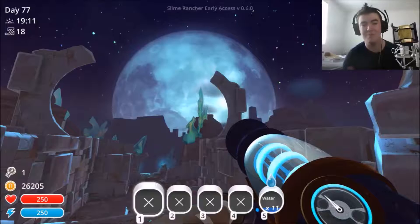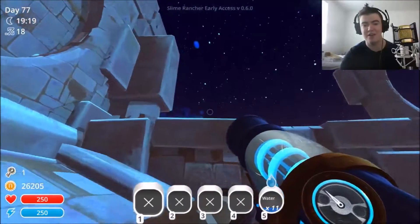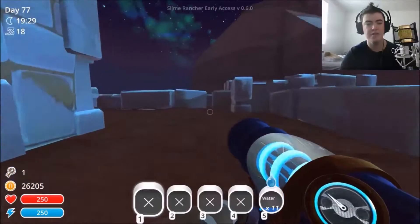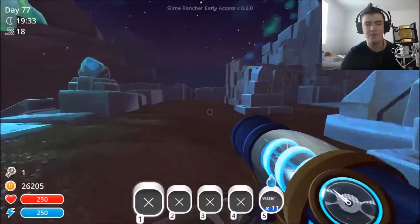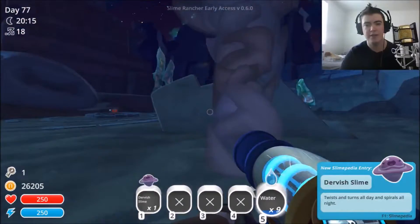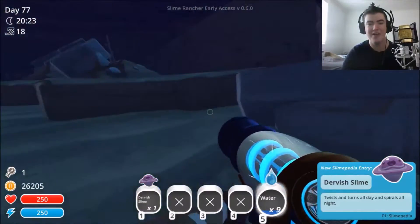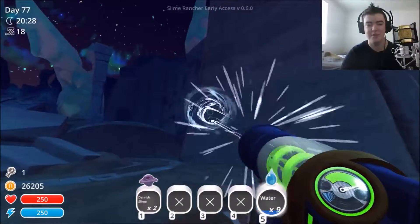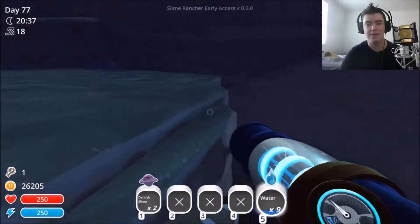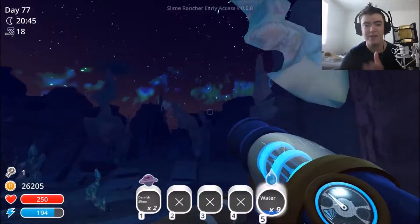Look at that. That is absolutely beautiful. Not just the formations of the glass stuff, but the moon being that size and the stars and everything and the Aurora Borealis over that way. That is amazing. Now, let's find us some new slimes. The new slimes are the Dervish Slimes. It's either Dervish or Dervish, can't remember. The Tangle Slimes. It's night and there's nothing out. You kind of expect that because in a typical desert at night, everything is very, very cold. But look at that Aurora Borealis. That is absolutely beautiful.